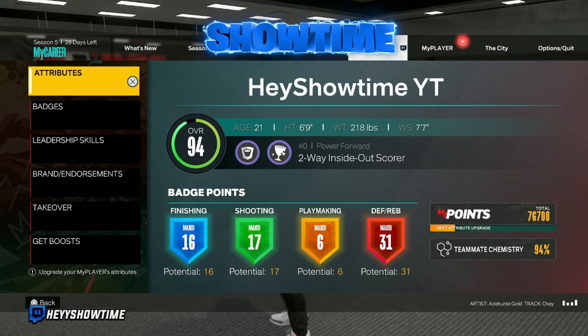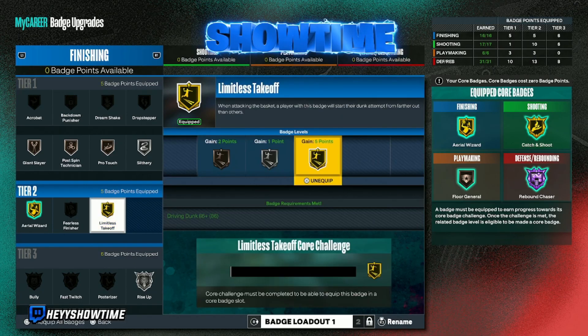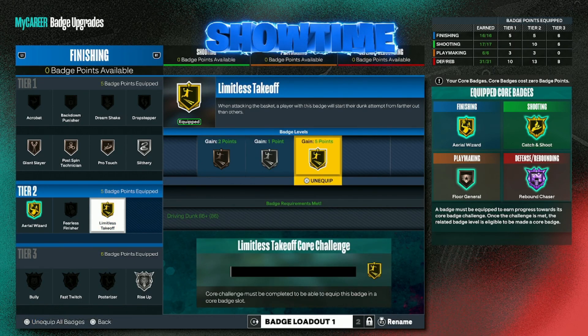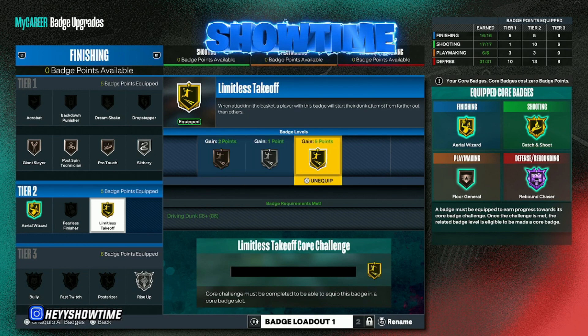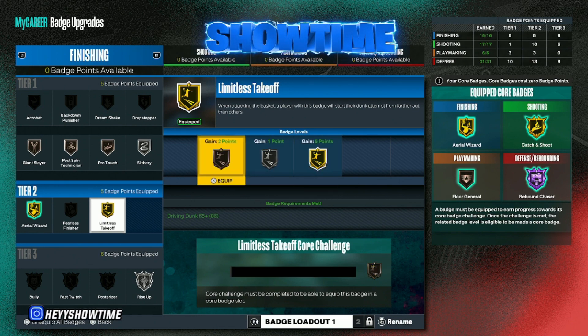Like, comment, and subscribe — we'll get straight to the video. A badge I find useful is Limitless Takeoff. It hasn't gone up very much but that's only because I forgot to put in my dunk packages, so I was playing without triggering it. For those who don't know how to do quick drop limitless takeoff dunks, push your right stick forward to get the quick drop animation. You have to be attentive to your core challenge bar — this tells you how useful a badge is.